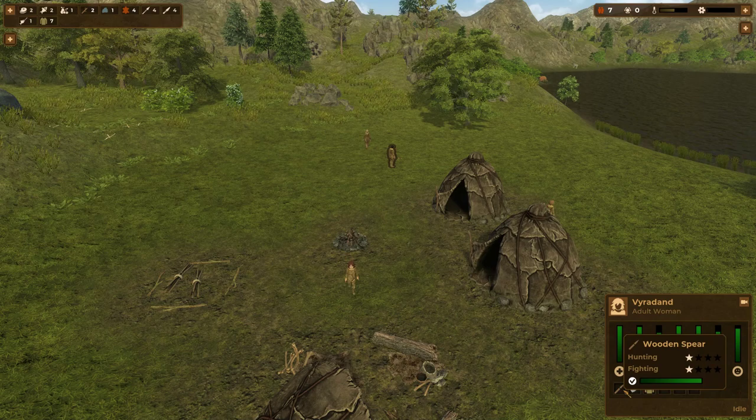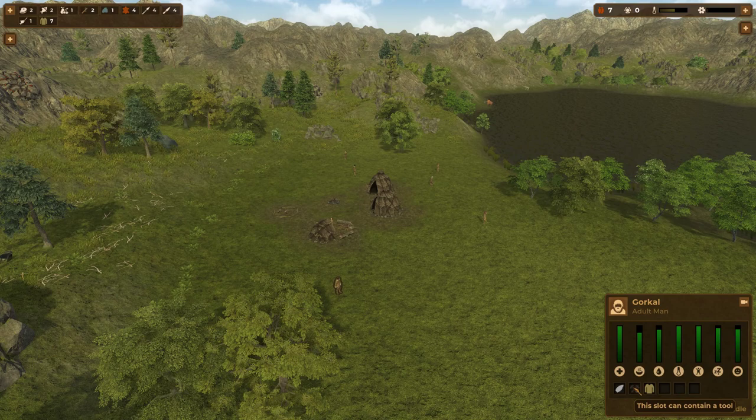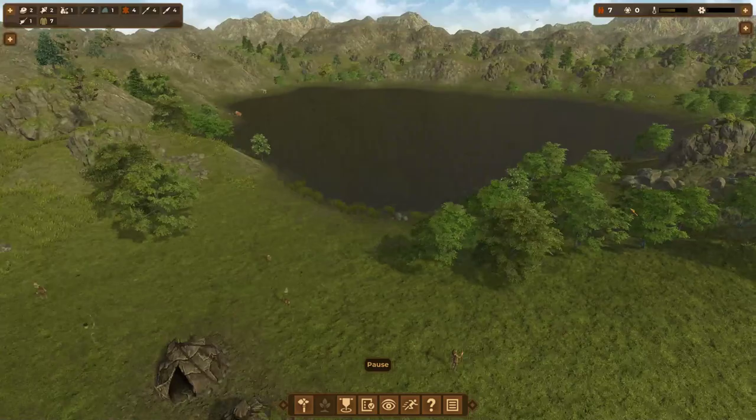People can wear clothing and carry tools — like a biface knife — or a weapon. Some people are missing a tool slot item, so we might look at constructing that. Let's pause and look around the world. We've got this nice little lake, surrounded by mountains because that's where we started.